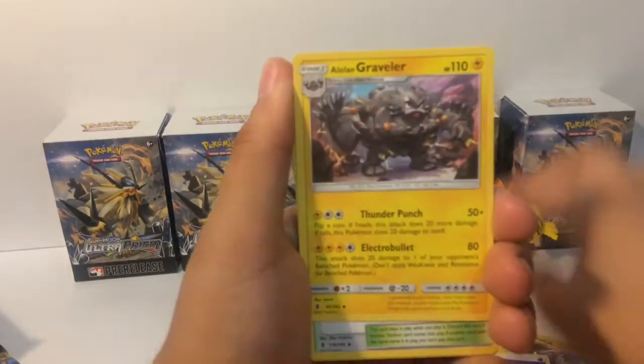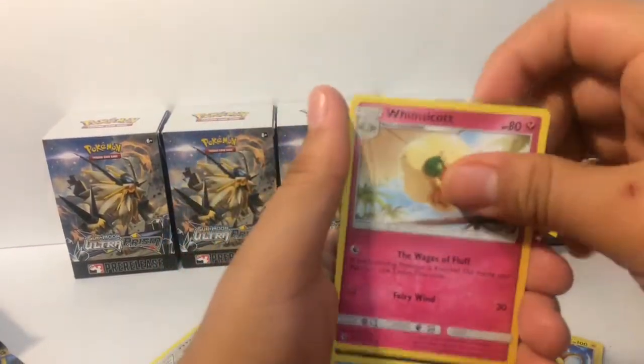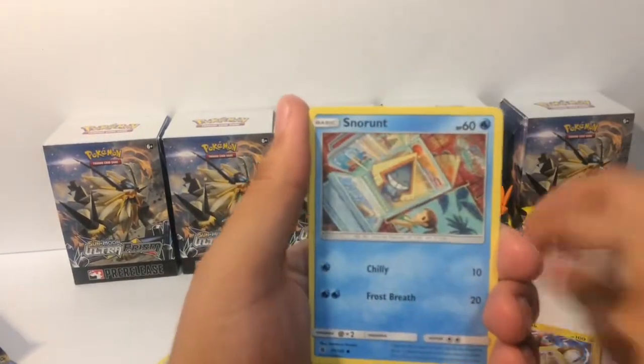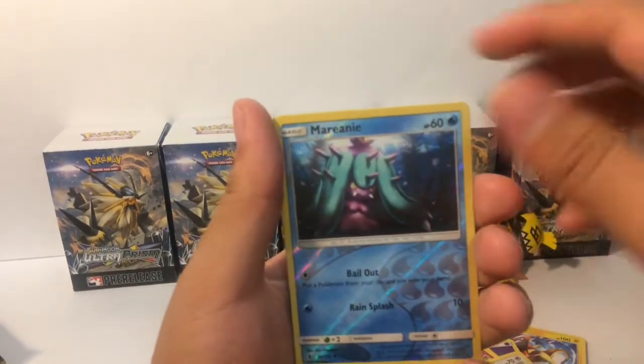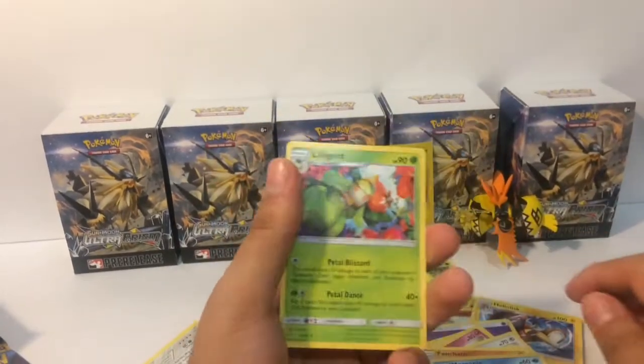Psychic Energy, Alolan Graveler, Aether Paradise Conservation Area, Whimsicott, Murkrow, Valentina, Castform, Snorunt, Pancham, reverse foil Mareanie, and Lurantis.